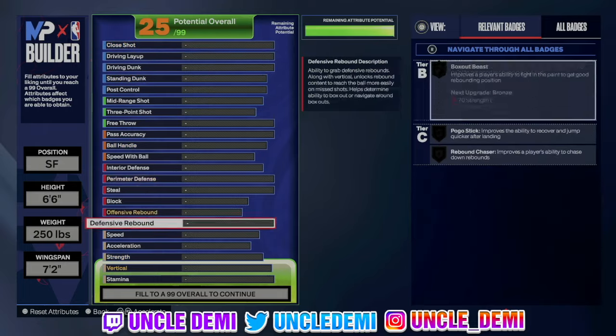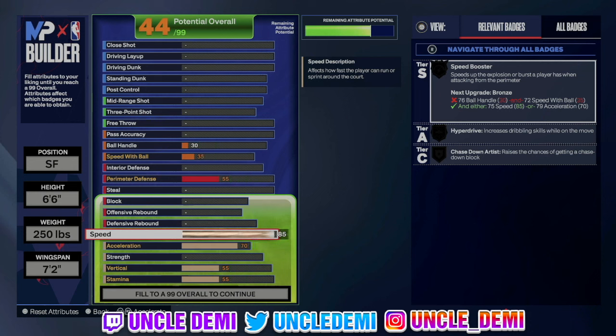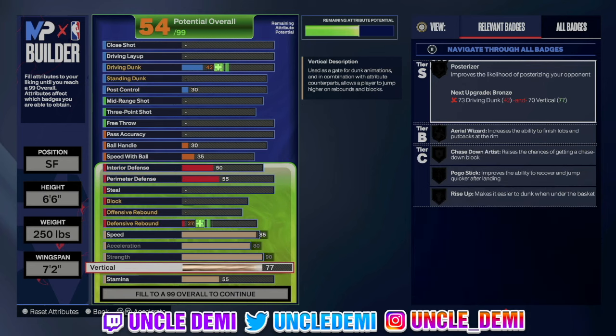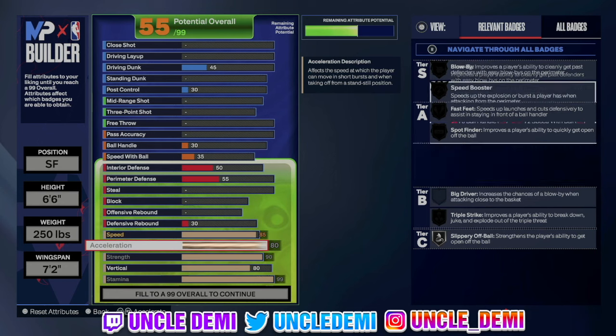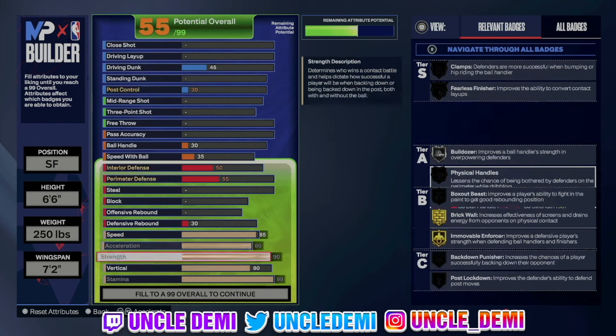On our physicals, we're gonna go ahead and go 85 on the speed, 80 on the acceleration, and 90 on the strength. That 90 strength will give you Move on Forcer on gold and Brick Wall on gold. Having Move on Forcer for your lockdown is gonna be huge. On your vert, you wanna go 80 — that's gonna be for chase downs. We're also gonna go 99 on the stamina for your 94 Feet and Workhorse being on Hall of Fame.